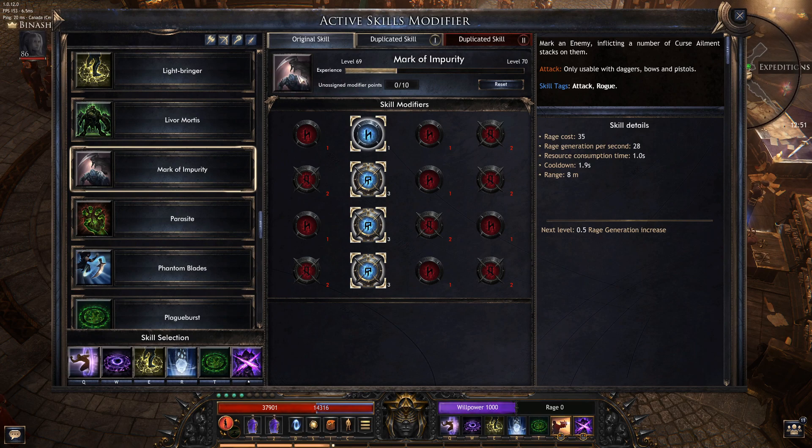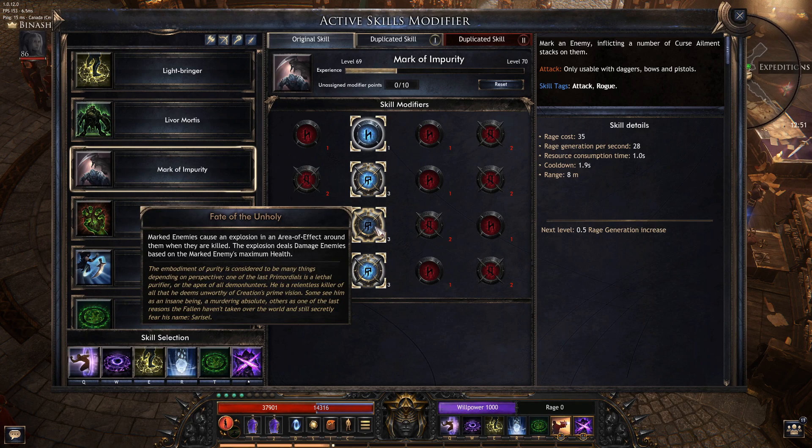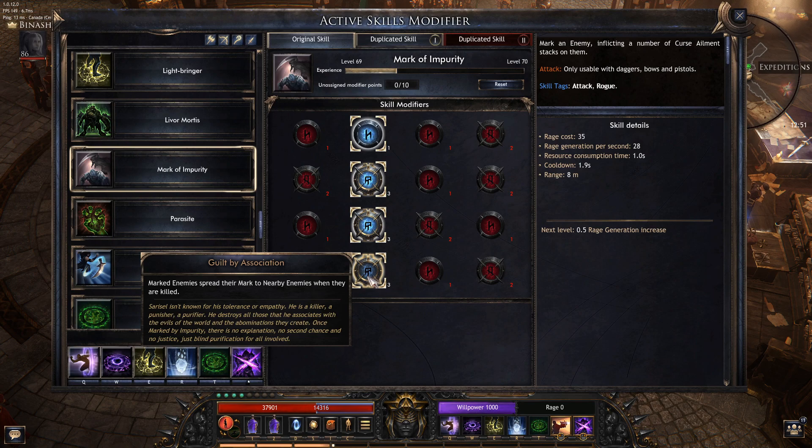This is why this is my preferred setup: 20% damage, 10% more, Curse for Immortal Offering stacks — that one is self-explanatory. And the main reason you take it is that the mobs deal damage according to their max health, and then the Mark spreads.